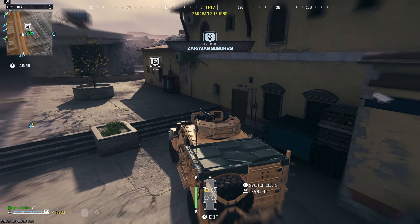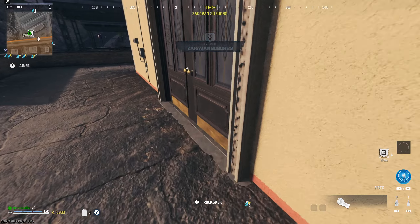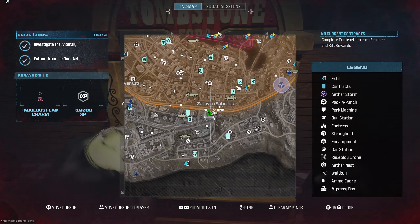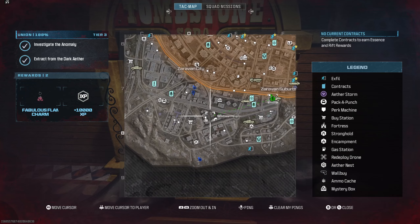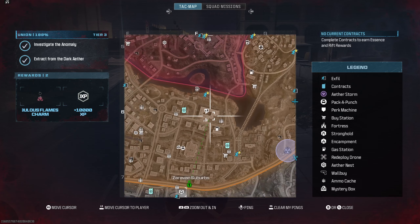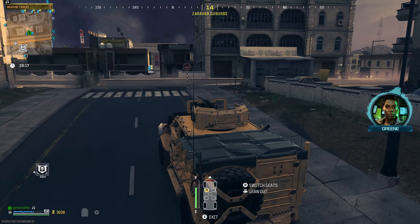If you did not come into the game with the tombstone soda perk, step three: find the tombstone soda perk machine, pay 1,400 essence — or 2K essence if you don't have enough containment level. Then head to F6 on the map — that is where you want to go.